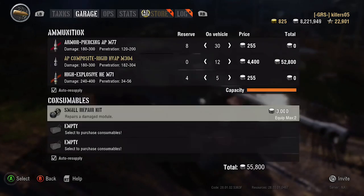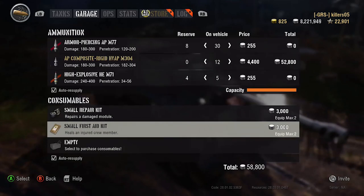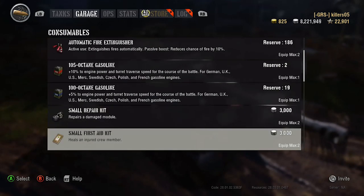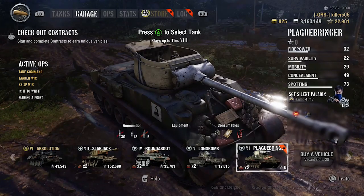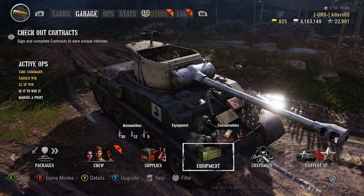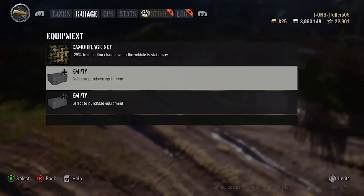Looking quite good on paper - we've got a half decent power-to-weight ratio of 17.92, so we should be able to get about a bit. What tier is this? It's a tier 6, and it does see tier 8. And before you say anything - it's got no perks okay, so straight away.